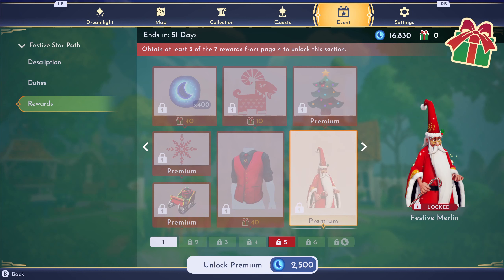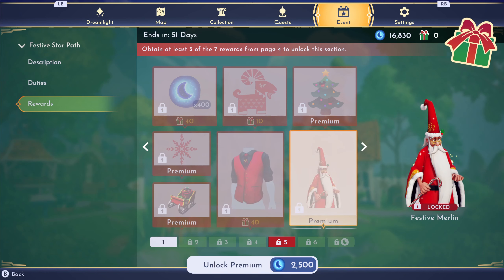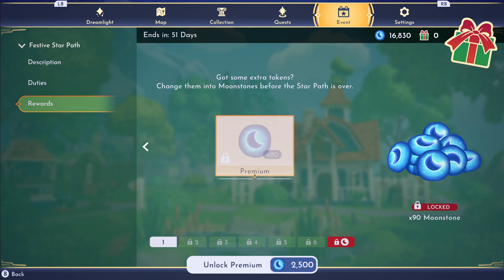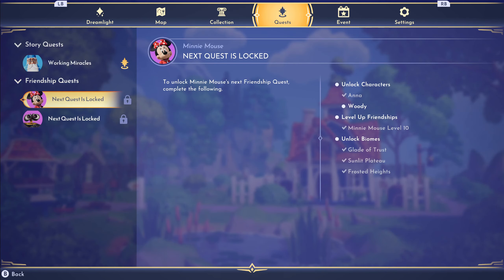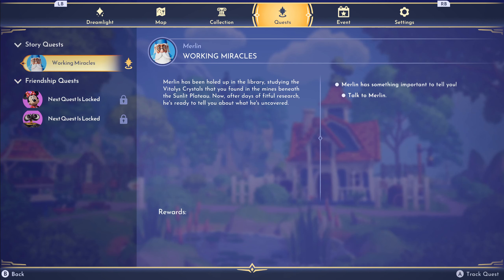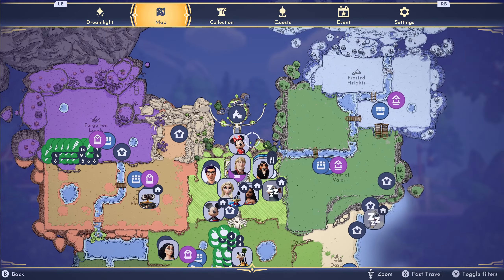I need to unlock a festive Merlin - I wonder how that works, if you get to choose what costume they're in. I didn't read the patch notes but I'm sure they tell us what we need to do. It looks like there's Anna, Mary, and Mickey to unlock too - really cool stuff. We've got several new quests, including unlocking the Toy Story characters.